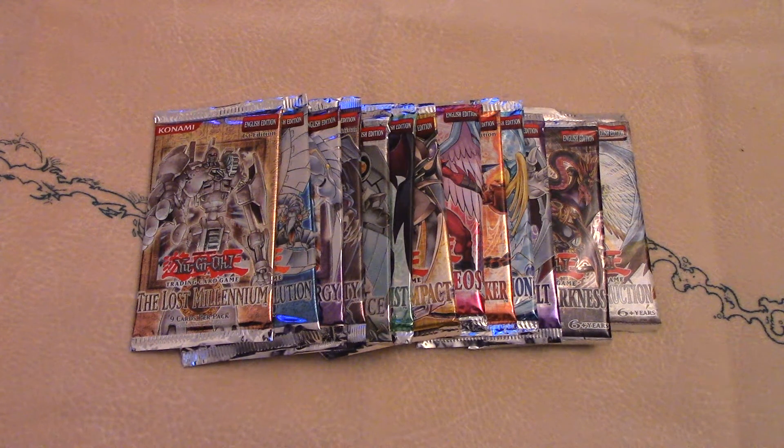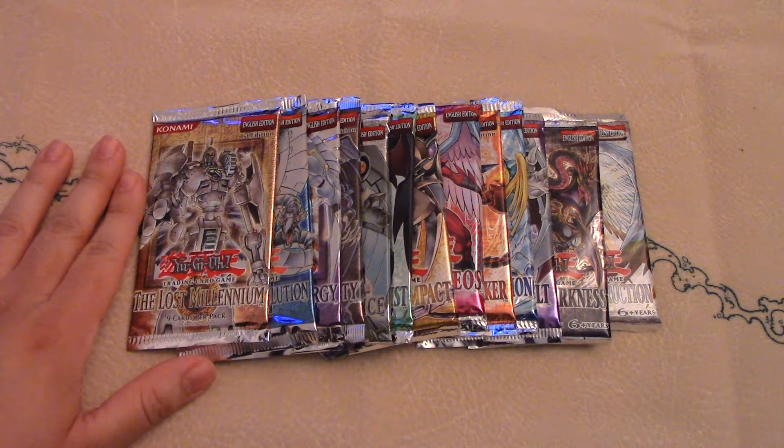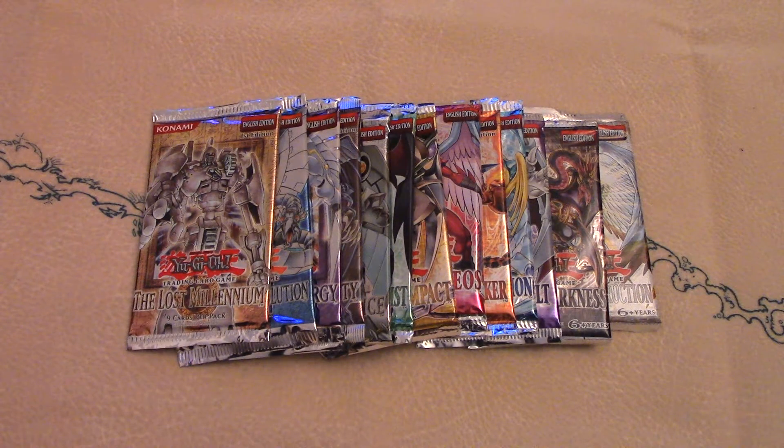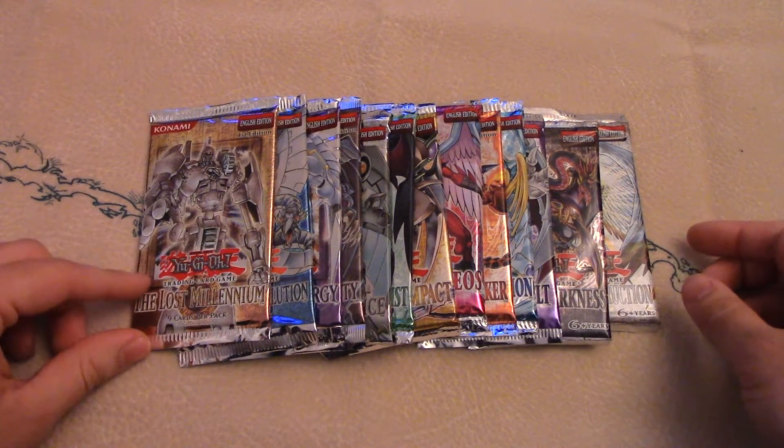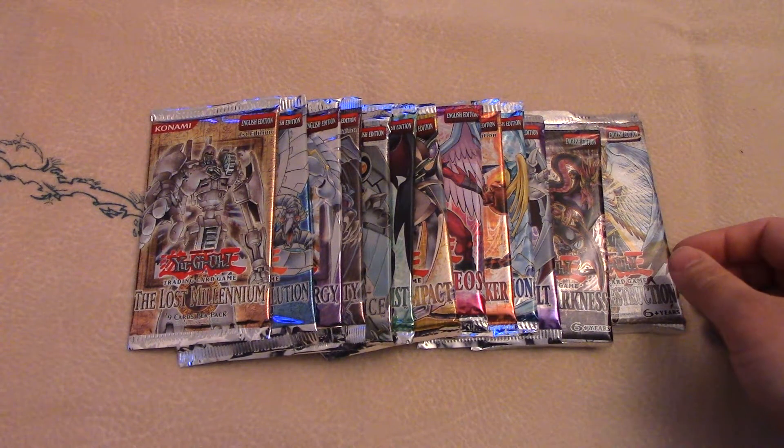Hey guys, it's Ace Barn and this is part two of our Yu-Gi-Oh! openings of every core set that's out right now. This video is for the GX series. The first pack to come out for GX was Lost Millennium and they came out in 2005, so it's been a pretty long time. We got all the sets here from Lost Millennium to Light of Destruction, so let's get into it.